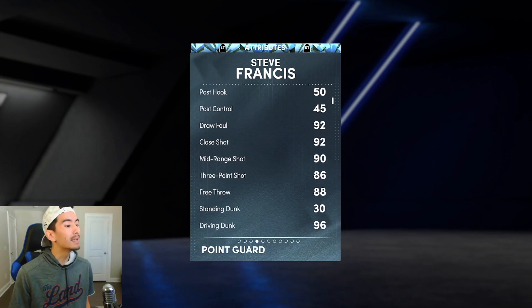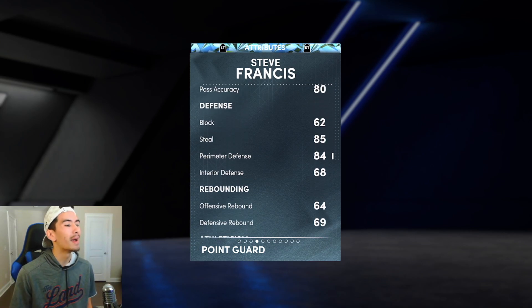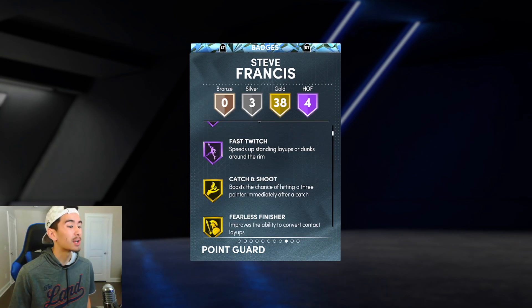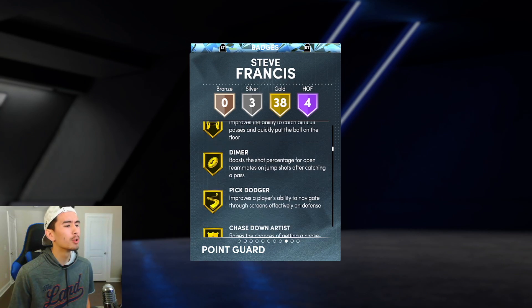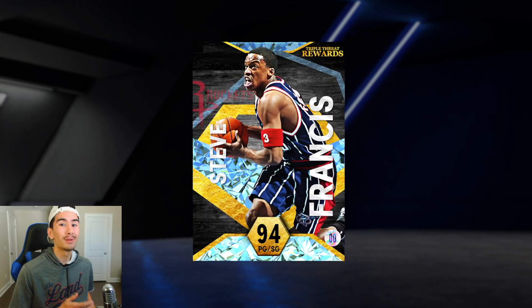Steve Francis can shoot, he's got a 96 driving dunk, 89 ball handle, 85 steal, 84 perimeter defense, and 92 speed. He's fast, he's a great dunker, great shooter, great dribbler. I can go on and on, but Diamond Steve Francis might just be the real deal.